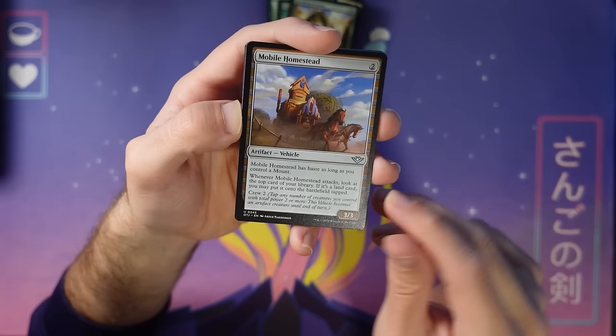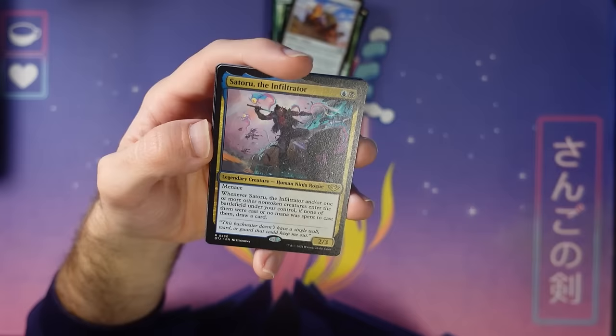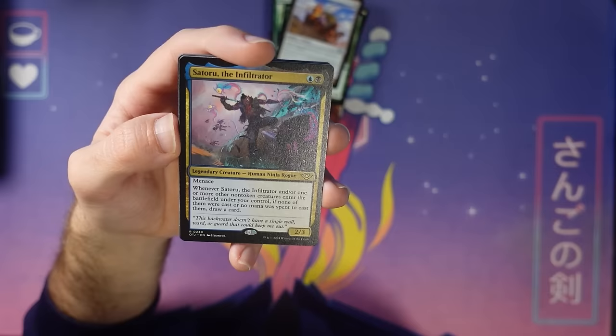Here's Satoru, coming in fresh from Kamigawa: Neon Dynasty. This is good of course if you're plotting, but also great with ninjas because they were not cast — so you get to sneak them in and draw a card. A great little crossover card here. Very nice. There's Satoru.